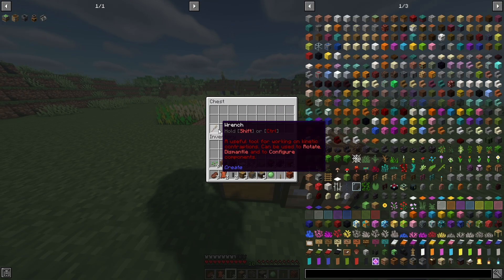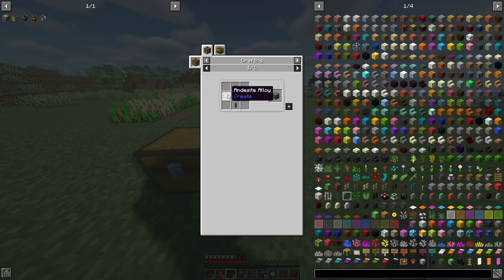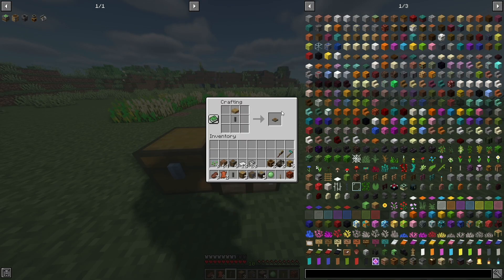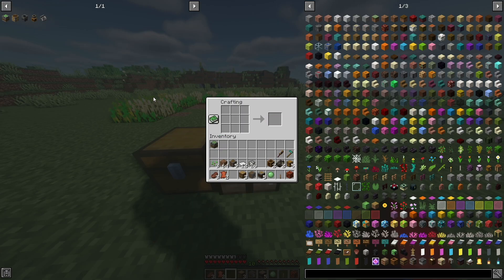Let's grab all of these items and begin crafting. In our crafting area we're going to craft our mechanical bearing, which is two andesite alloys, one andesite casing, a turntable, and a shaft. To make the turntable you need a slab and a shaft, and then that turns into the mechanical bearing with the other ingredients.